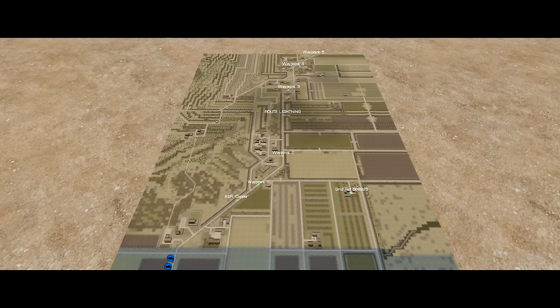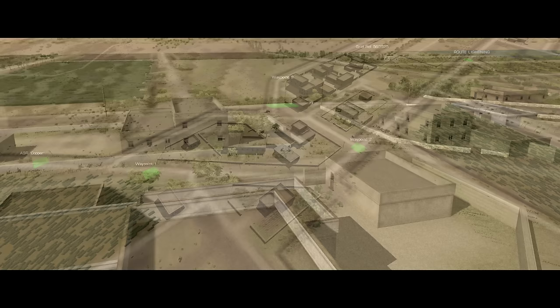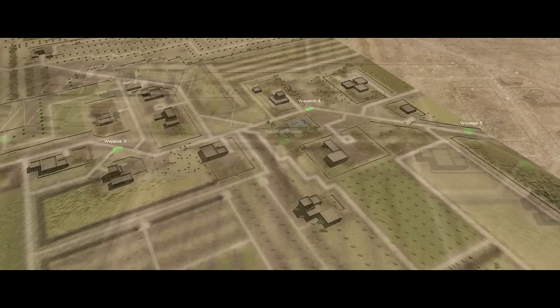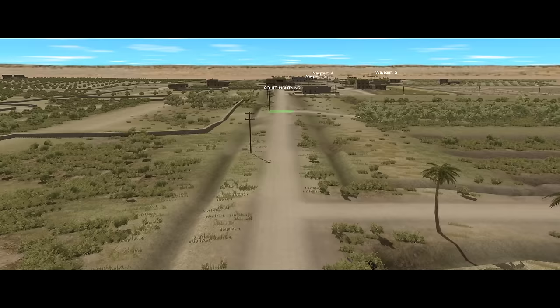Throwing all this together, we need to look at the map. Route Lightning starts in the bottom left and runs diagonally towards the center before straightening out, then veering right again towards the far map edge. Waypoints 1 and 2 are on either side of the first corner, with a series of compounds on their left. These buildings look like a classic position for a short-range ambush. Beyond them, there's a big gap down the center straight to waypoints 3, 4 and 5, which are surrounded by a more scattered series of smaller compounds. That middle portion of Route Lightning is devoid of any objectives and has difficult or vehicle-impassable terrain on either side — low walls, forest tiles and ditches.